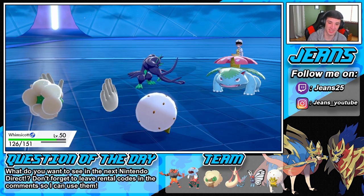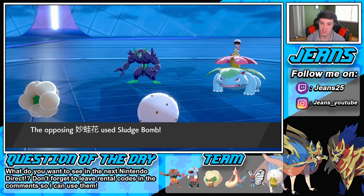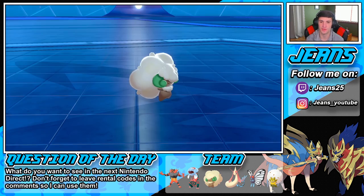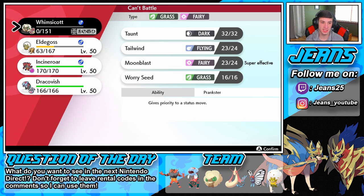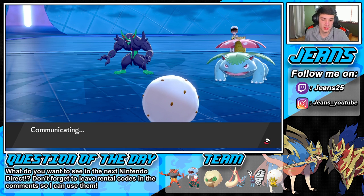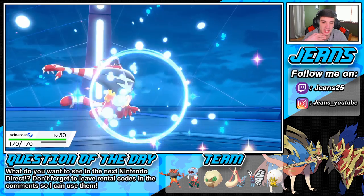You gotta give me credit here, I went for it! He faked out on my Whimsicott — Sludge Bomb pops through and takes out my Whimsicott. That's totally fine, I'm cool with it. I'm gonna get my Incineroar up in here. Alright so Incineroar pops — I'm definitely Dynamaxing him. As much as I can't go for a Fake Out, I'm gonna Dynamax.